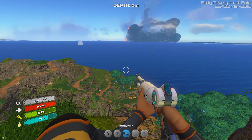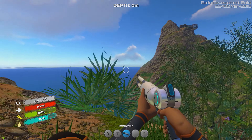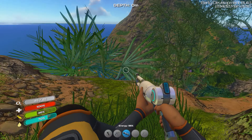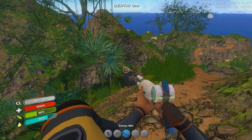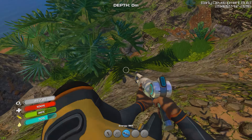So, the other new addition to the game is Abandoned Bases, somewhere around here. I'm still looking for it at the moment. Ah, there it is, on top of that cliff over there. It might take a while to get... oh, there's one here. We'll check this one out first. So, I'm not sure what we're going to find, but I'm guessing some good loot.